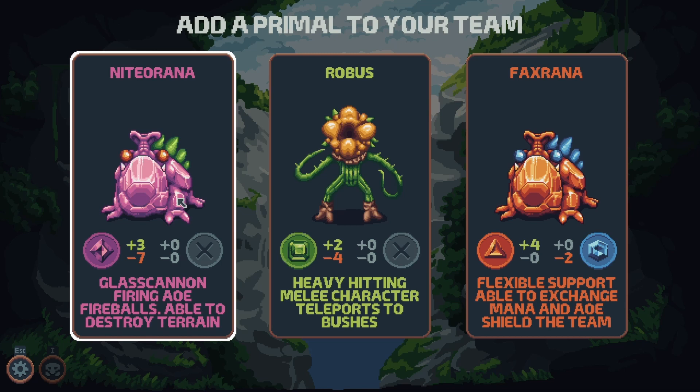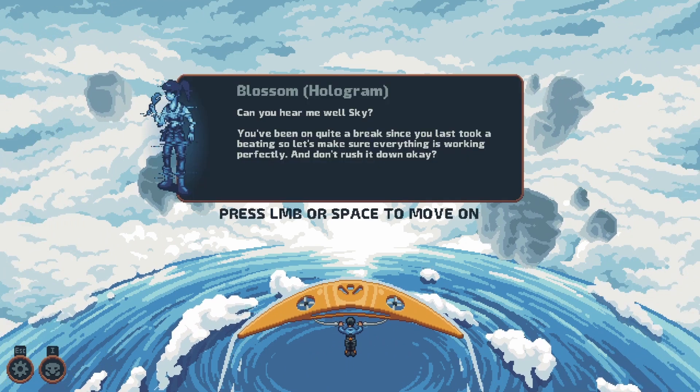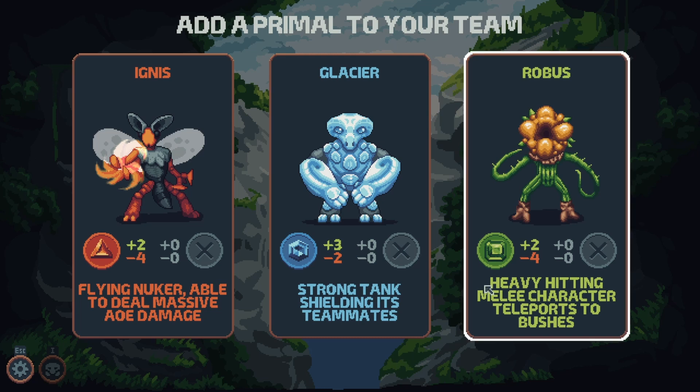Also, I have painted the mountains you can see in the background to create a more interesting look to the choice system. What it also allowed me to do, however, is this fancy opening screen. Choosing the next primal is a straightforward enough choice, so I won't go into details with it.